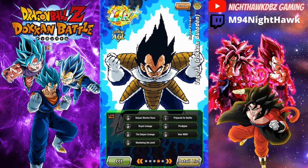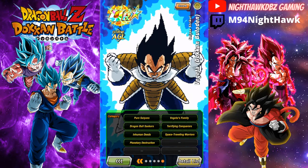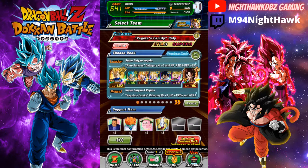Vegeta's categories include: Saiyan, Warrior Race, Royal Lineage, The Saiyan Lineage, Shattering the Limit, Prepare for Battle, Prodigy, Over 9000. His category links include Pure Saiyan, Dragon Ball Seeker, Inhuman Deeds, Planetary Destruction, Vegeta Family, Terrifying Conquerors, and Space Traveling Warriors - a bit more variety than the Goku.